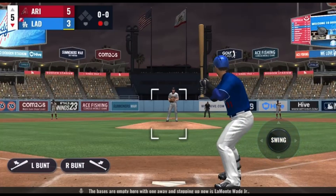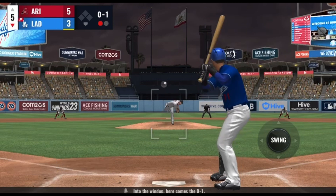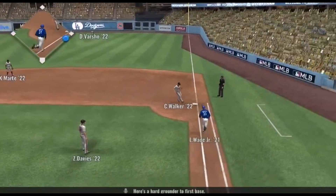The bases are empty here with one away, and stepping up now is Lamonte Wade Jr. Into the windup, here comes the 0-1 — a hard grounder to first base, and an out. At center fielder Cole Calhoun — he's 0-1.